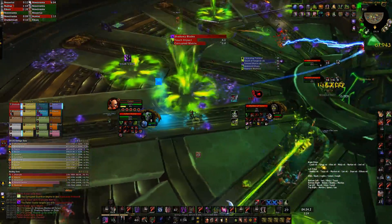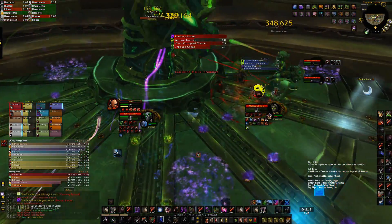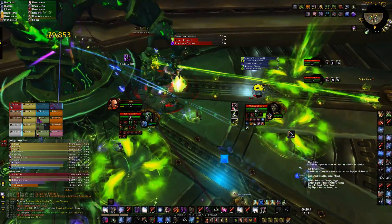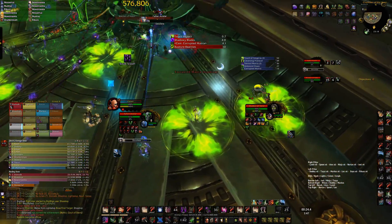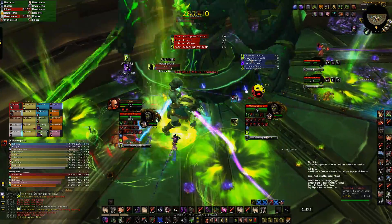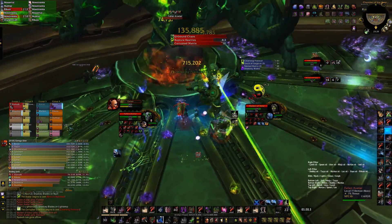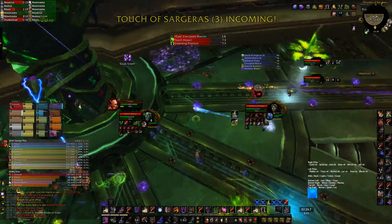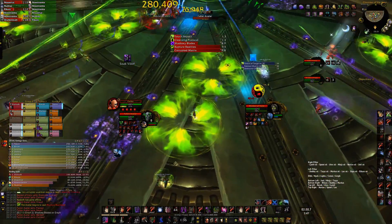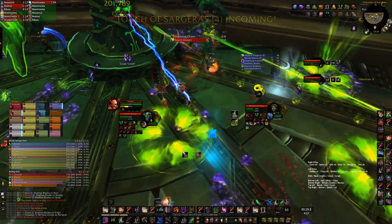Rogues are also super useful for Kil'jaeden, so if you don't have four or five of them, it might be worth investing in getting more for both Avatar and Kil'jaeden. The likelihood of you having five rogues is naturally going to be very low, so just go with as many as you can. The boss has been killed with only two rogues. However, you will need to set up a rotation of players to soak each circle individually, every player using at least a 50% damage reduction or an immunity. If that's not possible, assign small groups of two to three players to soak circles instead.